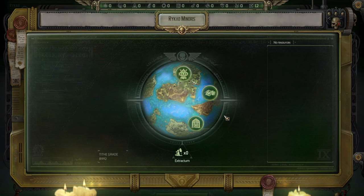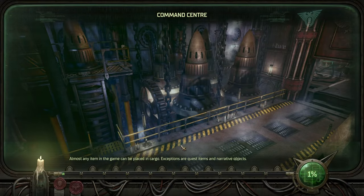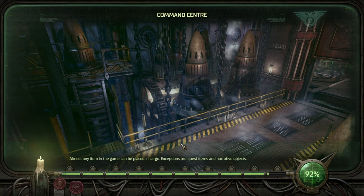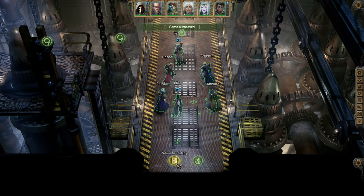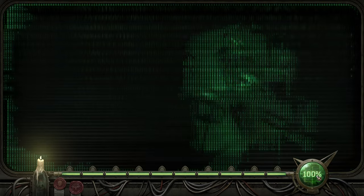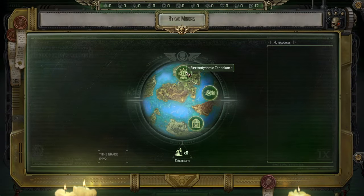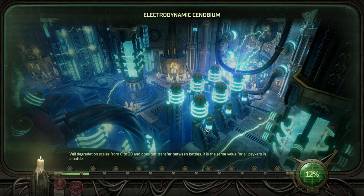Hello and welcome back to another episode of Warhammer 40K Rogue Trader. My name is Saikin and today we're continuing our blind playthrough on unfair difficulty. It is time for us to explore more of Ricut Menorah. We have the electrodynamic xenobium or the bunker available. We're going to the electrodynamic xenobium where we are helping the tech priests. So buckle up buttercup as we are going in.